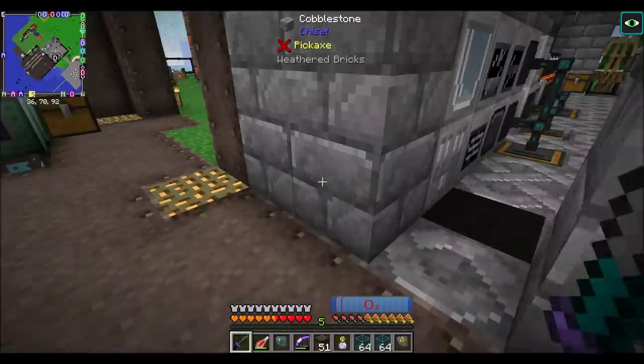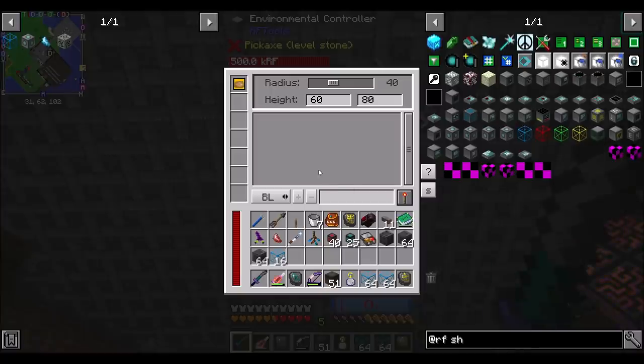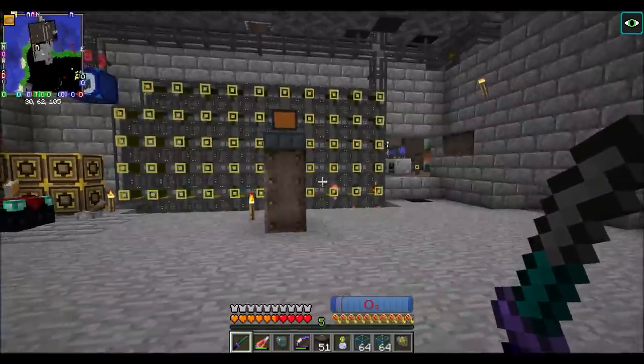Speaking of RF tools things, let me show you what I made downstairs: a little environmental controller with a saturation module in there. See my saturation? See my hunger bar? Watch what happens when I press this button - it stays full forever.